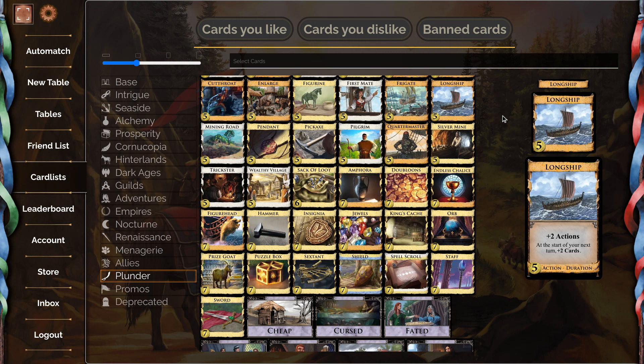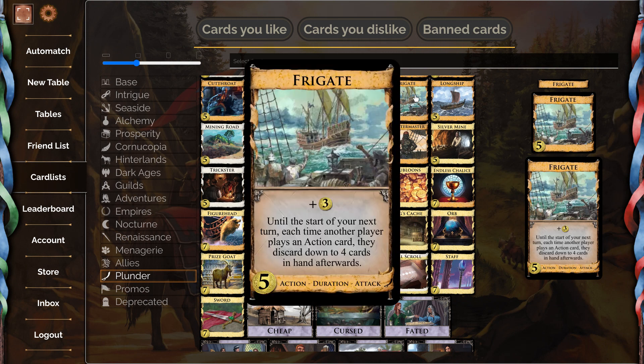We've seen First Mate. Next is Frigate — this was one I actually guessed the name of — a five-cost action duration attack: plus three coins, and until the start of your next turn, each time another player plays an action card, they discard down to four cards in hand afterwards. Oh my gosh. I think this is the Warlord of this set — not in the sense it has the same effect, but in the sense that it's going to similarly warp the way you play.